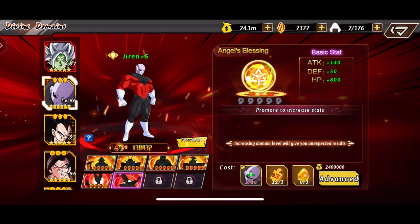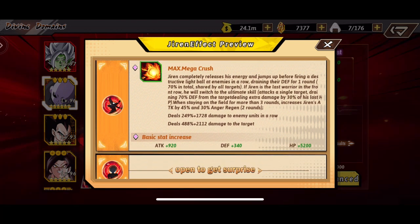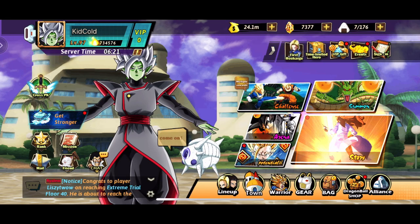Angel's Blessing is pretty much gonna enhance us - once we max this out - to get the Mega Crush, which will absorb 70% defense. That's pretty much gonna wrap up this video of Dragon's Universe Lost Dragon Ball. I really do hope you all enjoyed. Make sure to like, comment and subscribe. As always, I'm out - later!